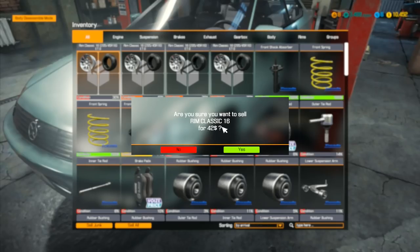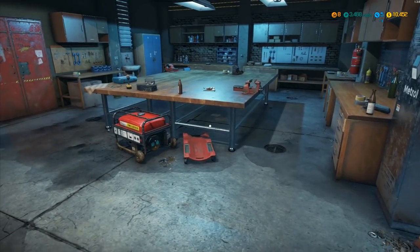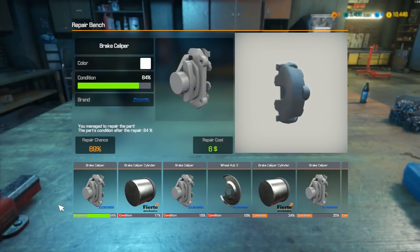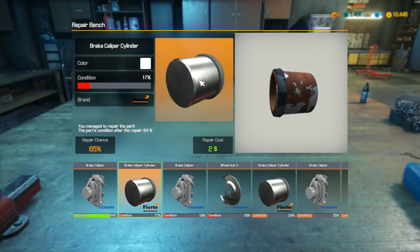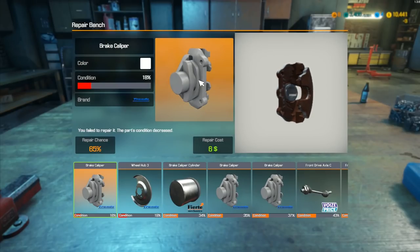Let's see what the condition of the wheels is. The rim is combined at 30, 49, 39, and 32 - they're in poor condition and would need repairing. Let's go to the repair bench and see what we can do. Brake caliper at 16%, repair chance 65% - let's do that. That is now 84%, so that's acceptable. We can put that back on our car. A 65% chance of repairing is reasonable.